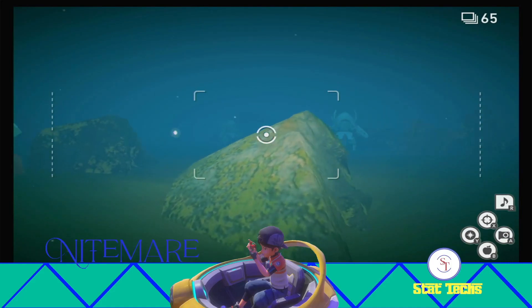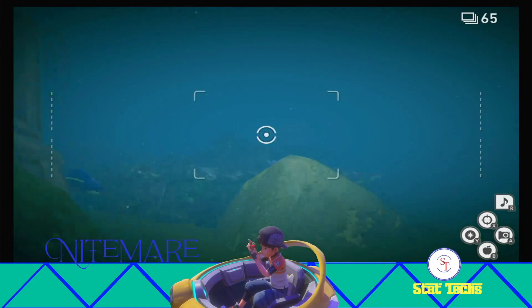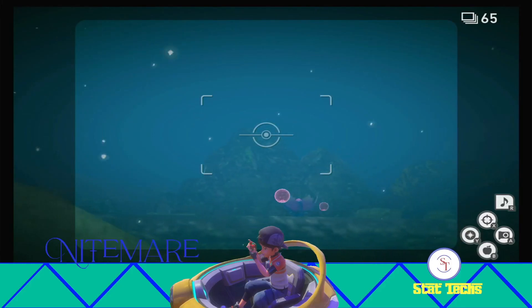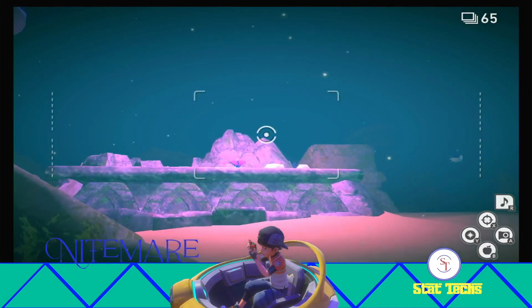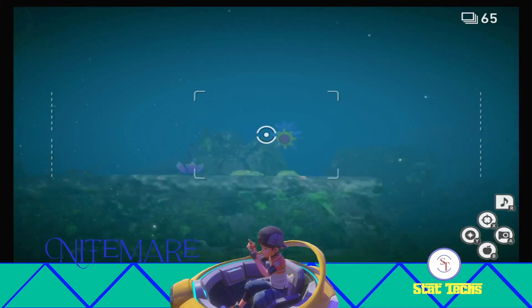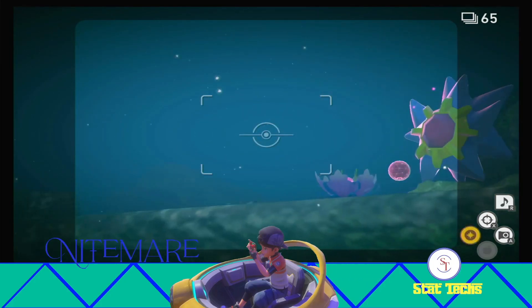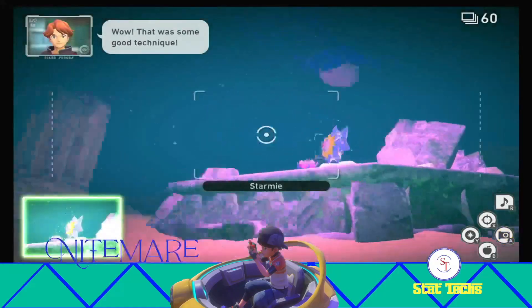So once you've got a Starmie activated, we're coming around this rock here. What we're going to do is throw Illumina orbs at this crystal ball, and you want to do it from a ways back just to give yourself enough time. Because once you activate that, Starmie is going to swim out from behind those rocks, but it swims quite slowly — just taking its sweet time. So you do need to allow yourself plenty of time. Once it stops swimming, you activate the crystal bloom one more time, and that's going to cause Starmie to kind of puff its chest out.